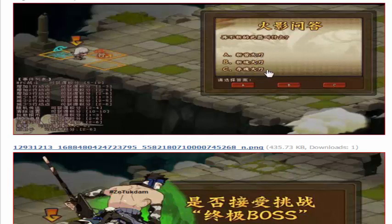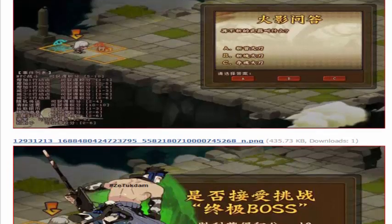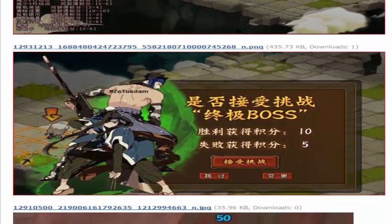Right here, I originally thought it was some type of question — like the actual question is A, B, or C, and if you get it right you get to move or something like that. And then right here it has Haku, Zabuza, and it says boss, and it's got a 10 and a 5.